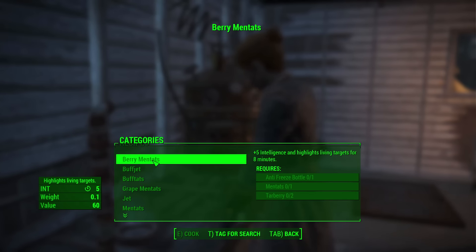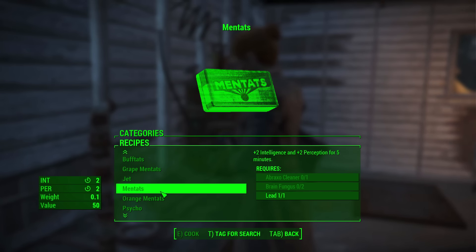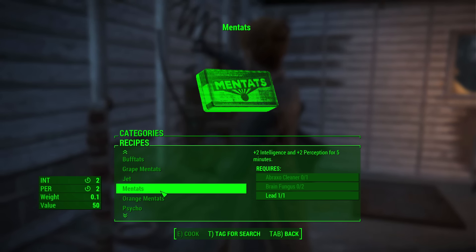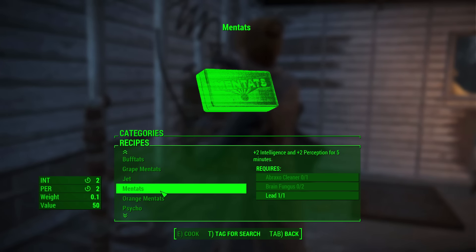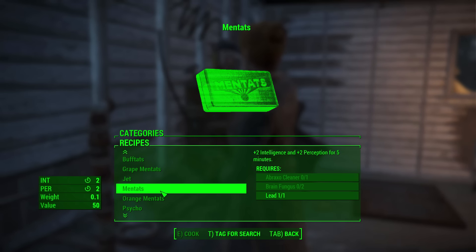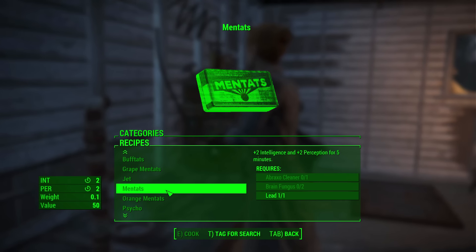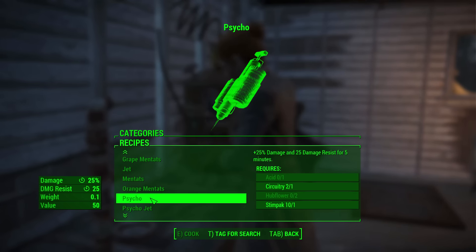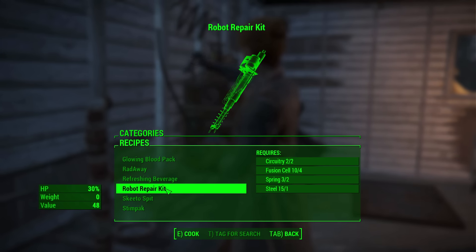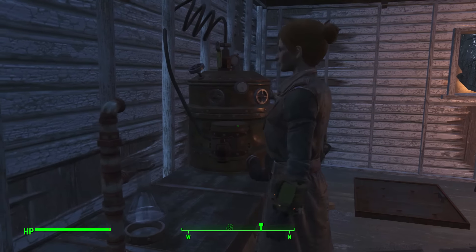Chemistry Station — can I make some drugs here? That would be very scientist-y. I would need fertilizer, brain fungus, Abraxo cleaner. I should probably write this stuff down so I can remember it, because I pass by Abraxo cleaner all the time. Brain fungus — the cave by Red Rock is full of it. I can make my own Mentats, which will give me plus 2 intelligence — if you can get your intelligence up really high right before turning in a mission, you get a bunch of XP. I can make a Robot Repair Kit technically, but I don't think that really matters with Codsworth.